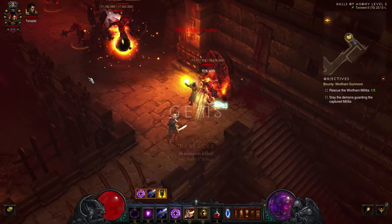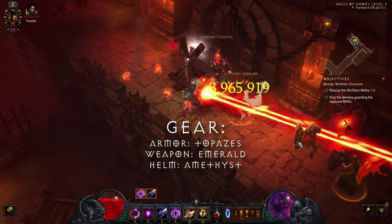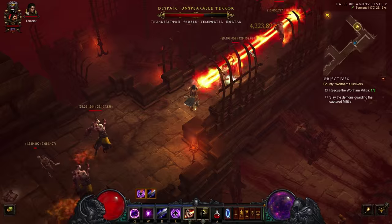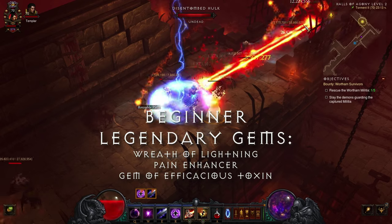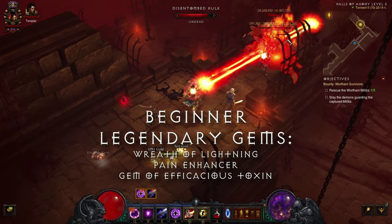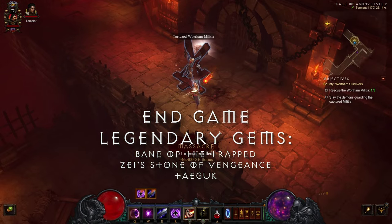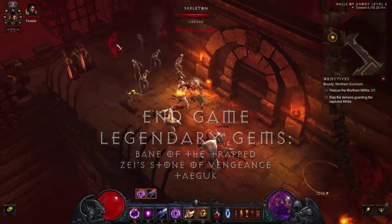Your armor sockets should be taken up by the highest tier Topaz gems you can afford at the time, the weapon with your highest Emerald, while the helm is best fueled by an Amethyst gem for a boost to health. If you stumble upon jewelry with good crit stats and a socket, you can also start dabbling into legendary gems. At the lower gem levels, ones with individual damage procs like Wreath of Lightning, Pain Enhancer, and Gem of Efficacious Toxin will yield the best results per gem level.